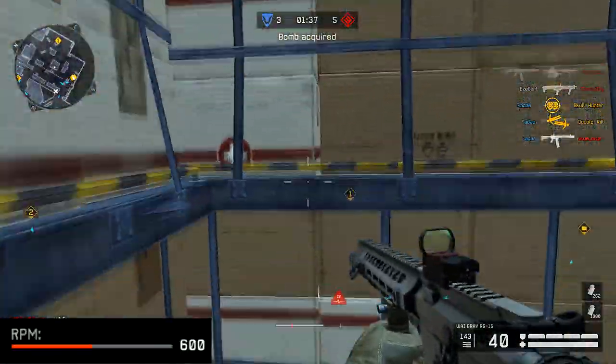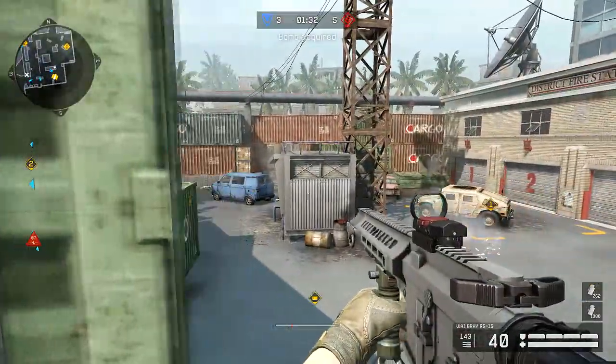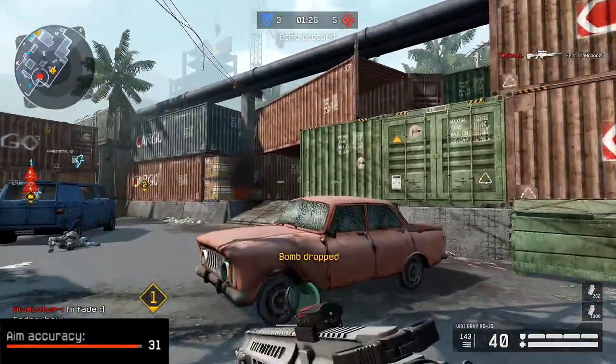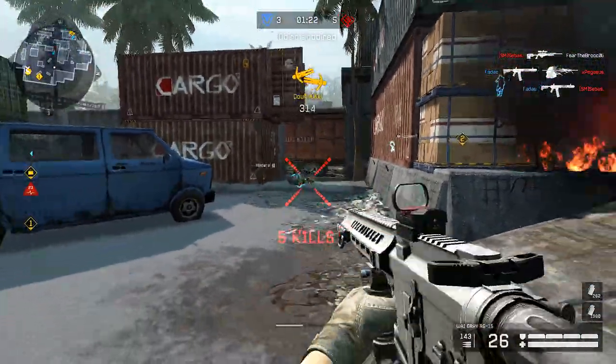The RPM on the YGrey is 600, which is 80 less than the ARX and 55 less than the R16. But what I think makes up for the lack of RPM is that this rifle has 40 bullets in a clip, which is 10 more than the R16 and the ARX, and I think that's a great feature on this gun.